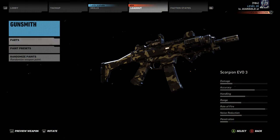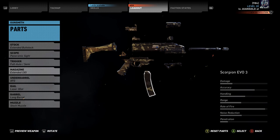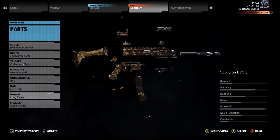So this is the Scorpion Evo 3. I'm going to break this thing apart and show you guys how I have it set up. I have the extended buttstock, panoramic sight for close quarters, the full auto semi, the extended mag which is 30 rounds, the AFG front grip, the laser three dot, long barrel, and the stock muzzle.